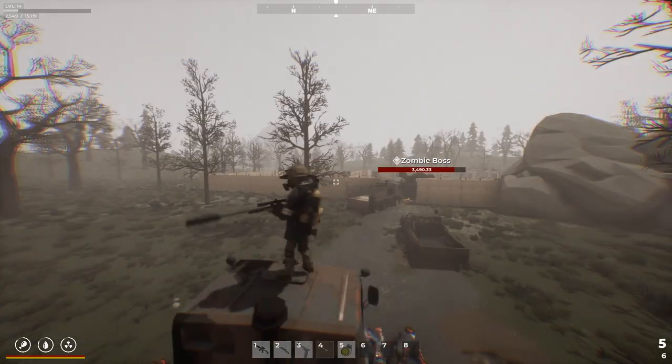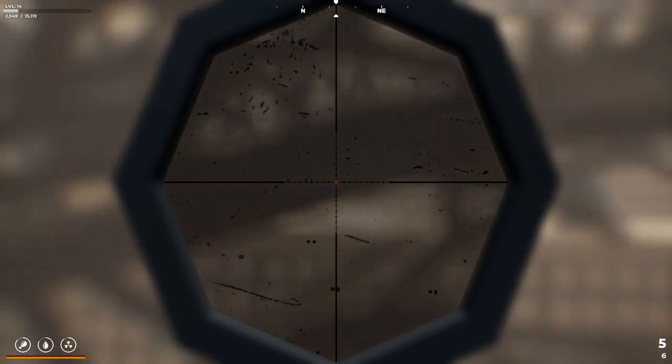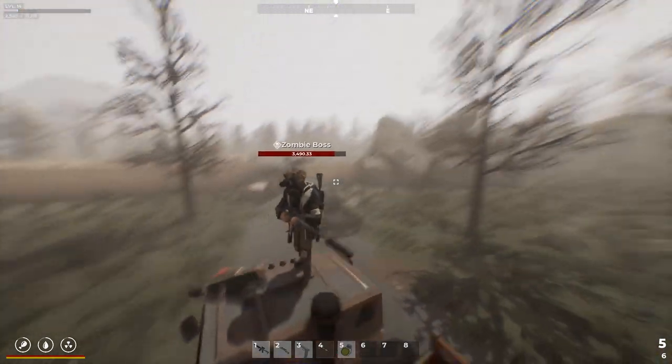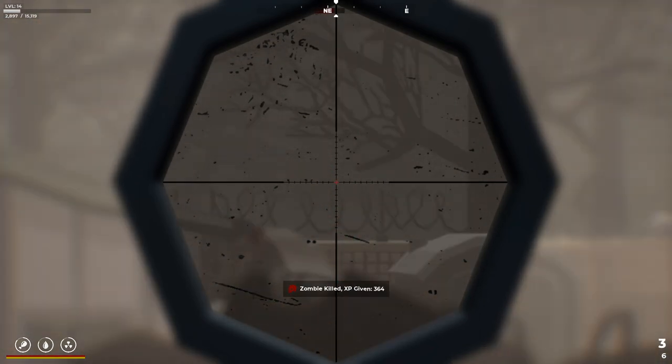That zombie's dead. I'm just trying to have a look around, see if I can see any more zombies. The thing with this scope is that it's too good — it zooms in way too far. I would like to be able to grenade him but I can't see distances.